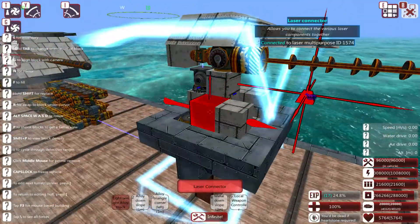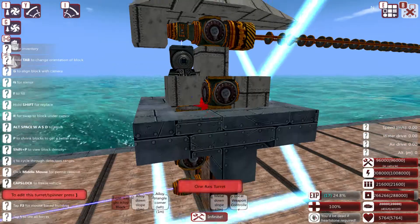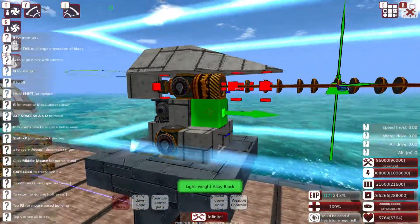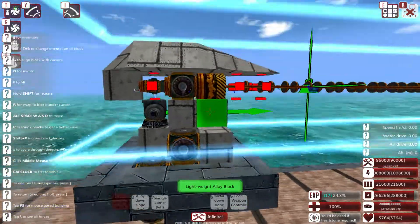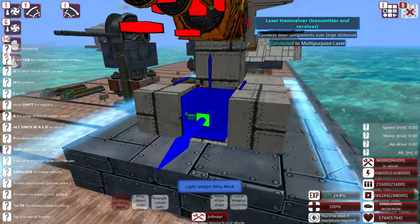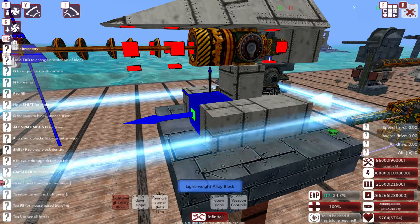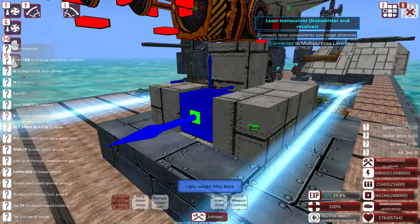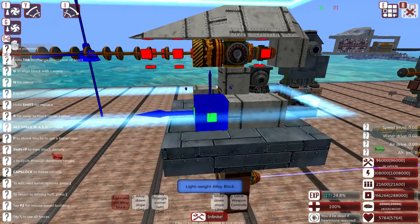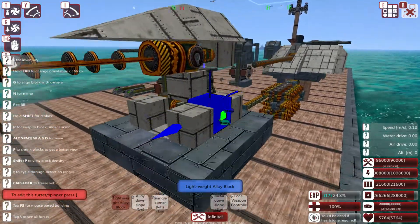I'm going to put a light-iron block right there as well. I want to return to the hull for a second and come back up here. This turret gives you a little bit less space than what I'm used to, but that's fine. Let's get the turret cap actually built, and then we'll worry about the rest of it.